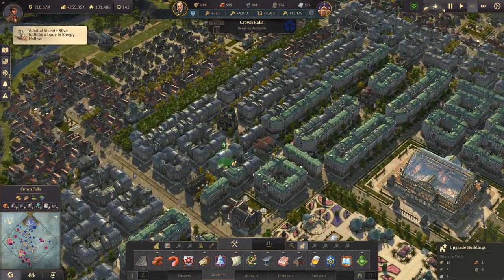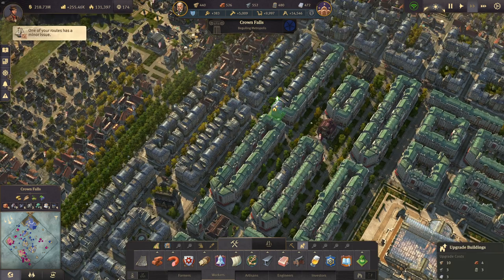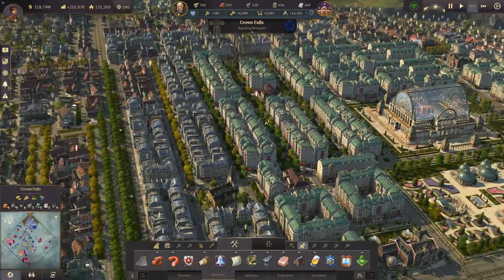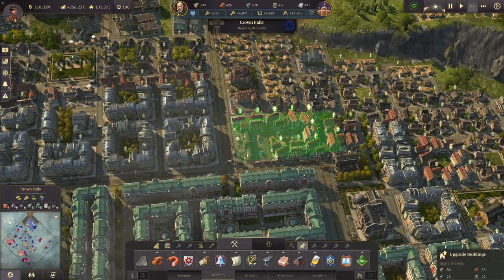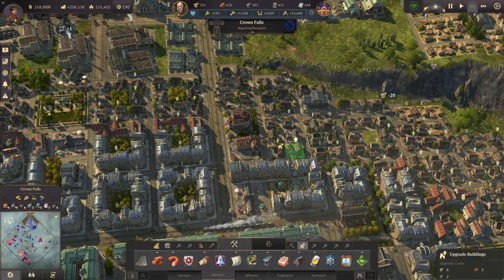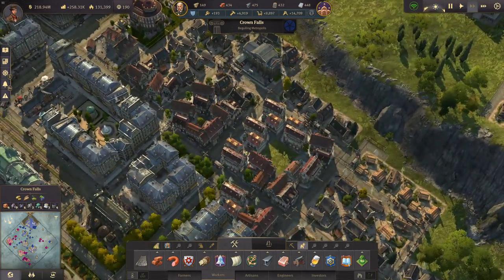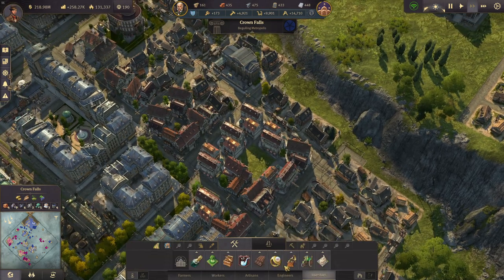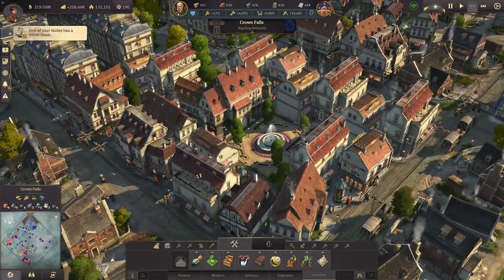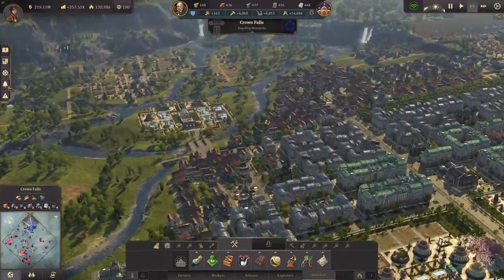Upgrading is one of my favorite activities - we are going to upgrade more engineers to investors. There are no more riots so we can actually do some upgrades here. More influence for us! We can also upgrade some more engineers, and upgrade those workers to artisans. This block definitely needs a little park in the middle too - we'll go for the fountain plaza around the artisan buildings. Step by step the city is really growing - it's definitely the biggest I've ever built.